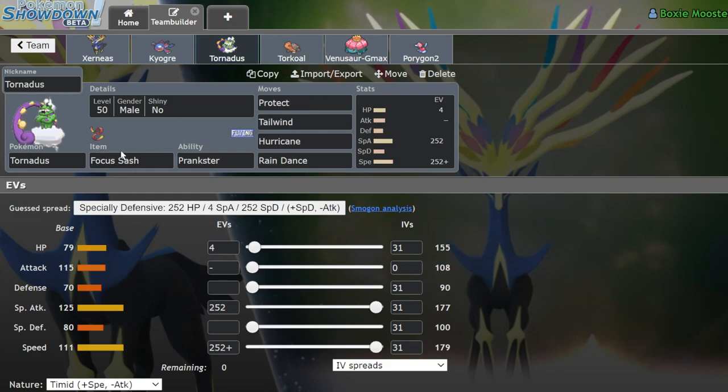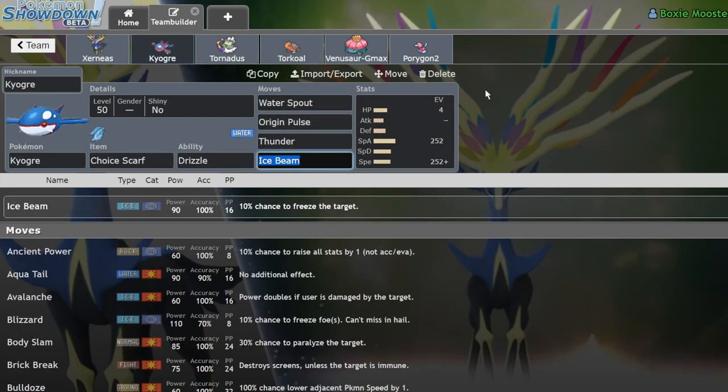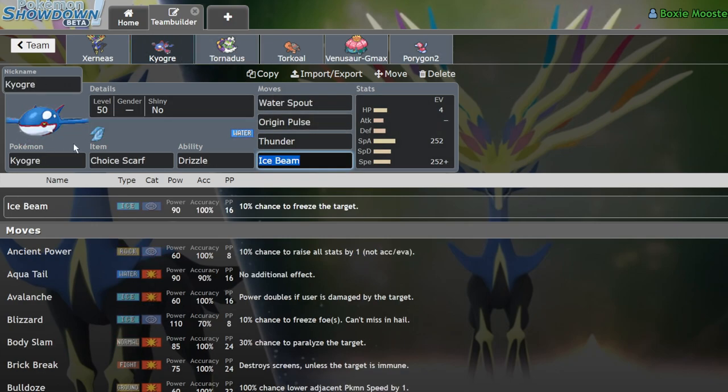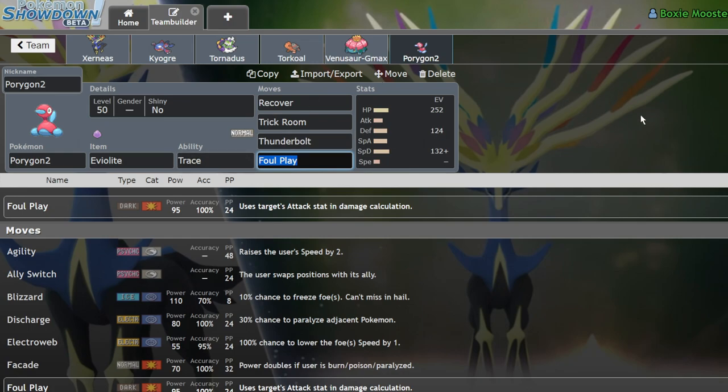We also have a pretty physically defensive Torkoal — obviously that's to help take physical hits in general, but mainly to tank High Horsepowers from opposing Calyrex-Ice. We have a Focus Sash Tornadus with Rain Dance because a lot of the time we'll have sun on the field and might want to switch up the weather, or if we're facing a sun team, switching weather is very important especially with a Scarf Kyogre. We also have Weather Ball on Venusaur obviously, and the latest addition is Porygon2.